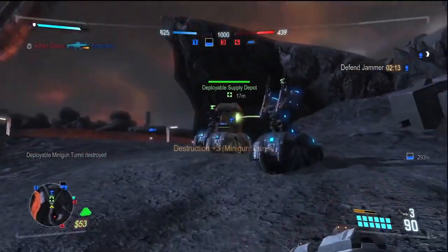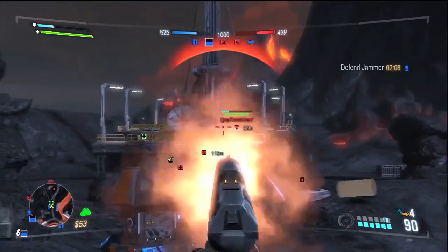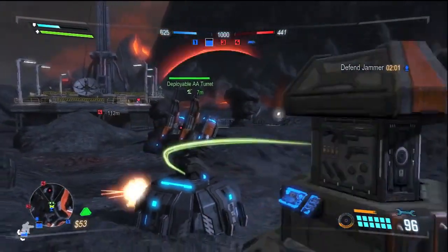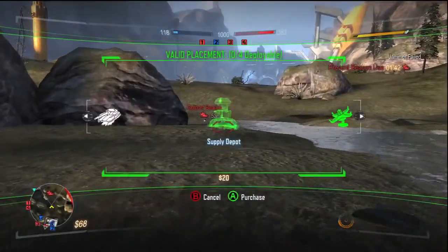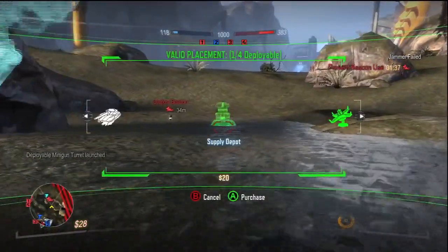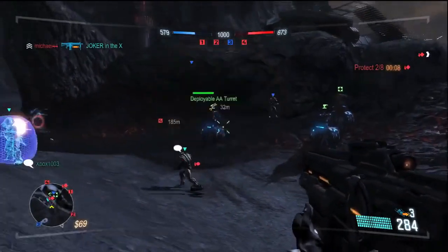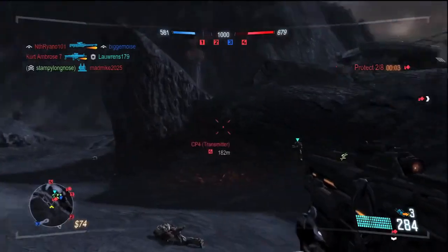Don't go straight to the big gun turrets when deciding what deployable you want to call in. Supply depots are actually pretty useful. Their primary function of resupplying teammates and allowing players to change their classes is handy, but in my opinion not their best use. Supply depots heal whatever is near them, similar to the repair tool. So when calling in a gun turret, also call in a supply depot to sit next to it and keep it healed. Or take it one step further by calling in an AA gun, then a gun turret to protect the AA gun, and then a supply depot to keep them both healed.